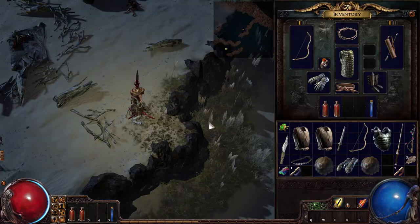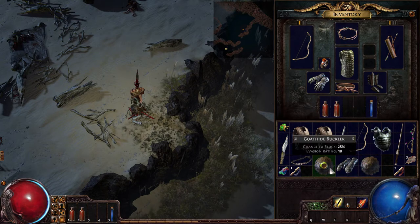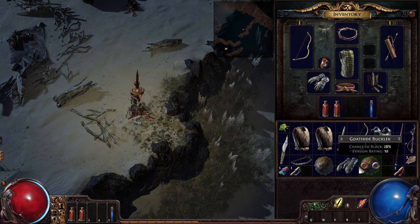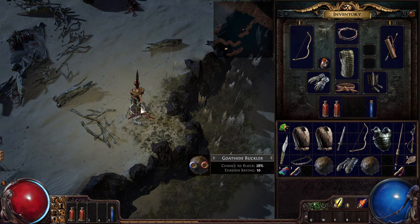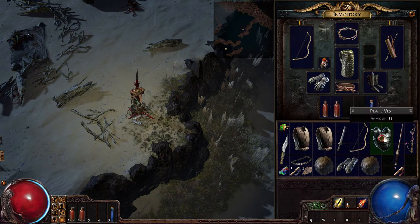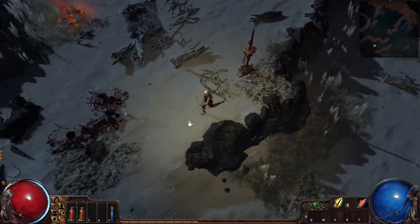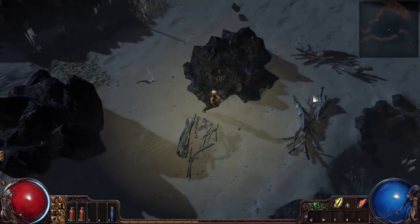What do we got in here that we can drop? Standard Iron Gauntlets, Goat Hide Buckler — if I rearrange some stuff we can do this. Maybe not. Forget it, we'll just leave it. I wonder when it despawns.